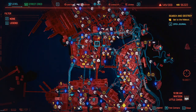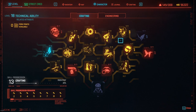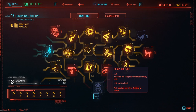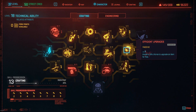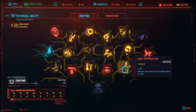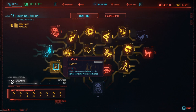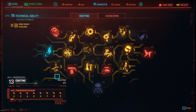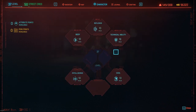For the attributes and perks: Technical Ability needs to be around level 15. Focus on Grease Monkey, which allows you to craft epic items. You also want the cost reduction perk so you craft cheaper items, and it gives you a chance at getting components for free. Tune Up lets you upgrade lower-quality components to higher-quality ones — you don't strictly need Tune Up, but it does help.